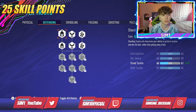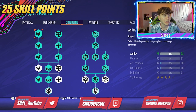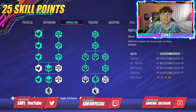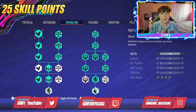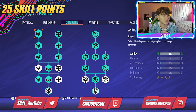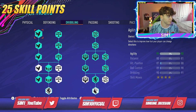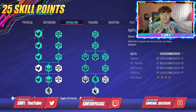We don't need anything in defending. Dribbling is where you want to focus primarily, alongside shooting — that is the main focus for a 25 skill point build. This gives us 91 agility, 80 balance, 87 attacking positioning, 89 ball control, and 90 dribbling with four star skills. If you don't want four star skills, remove it and you'll have three spare points. If you want five star skills, save your points until you hit around 50 skill points.